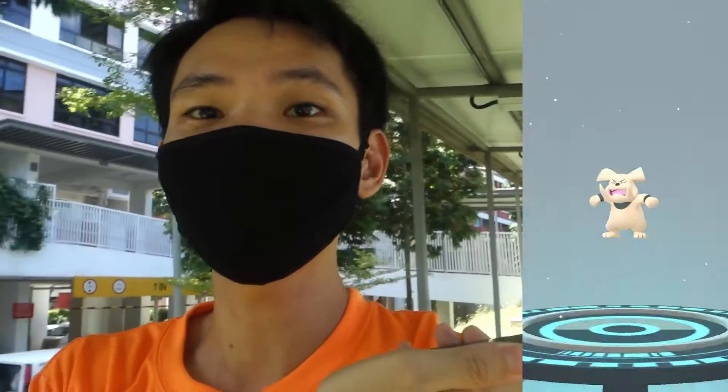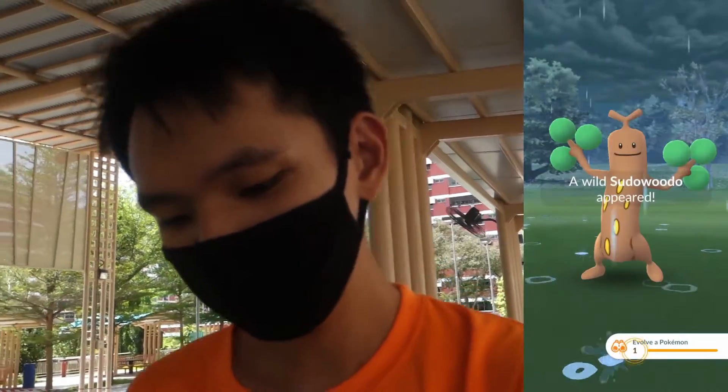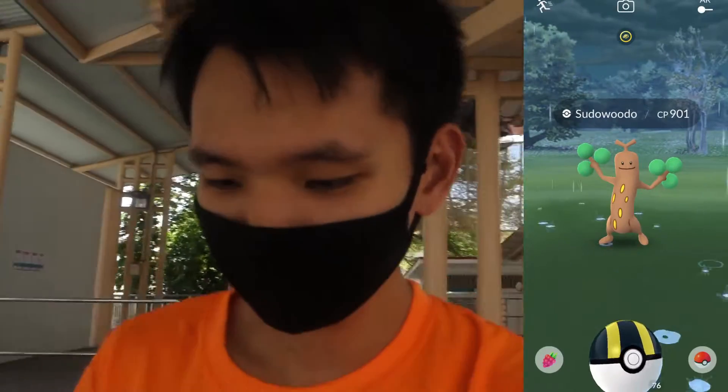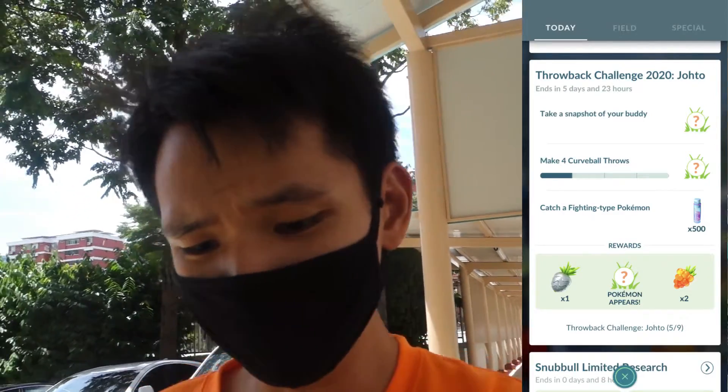I'll probably evolve one of my shiny Snubbulls — I have two of them and I don't have a shiny Granbull, so I'll evolve one right now. We actually encountered Pokemon way faster than I anticipated, completing all the tasks. You get a Sudowoodo encounter for catching the five different species, and the mysterious Pokemon at the end of this level is a Misdreavus at CP 795.